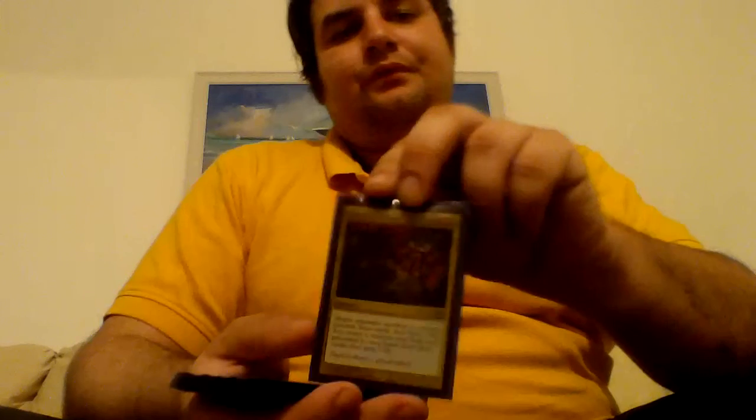Next is Cruel Ultimatum. Target opponent sacrifices a creature, discards 3 cards, and loses 5 life. I may return a creature card from my graveyard to my hand, draw 3 cards, and gain 5 life. That's basically the only life gain I have in this deck — and it's foiled, so I have to play it.